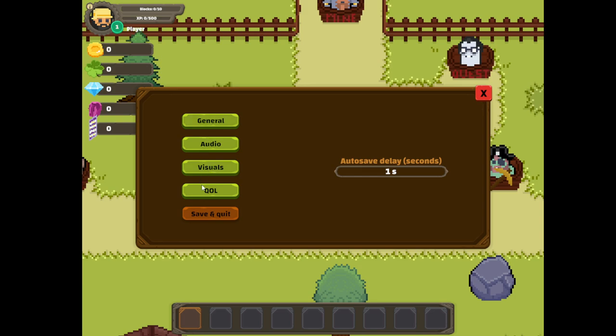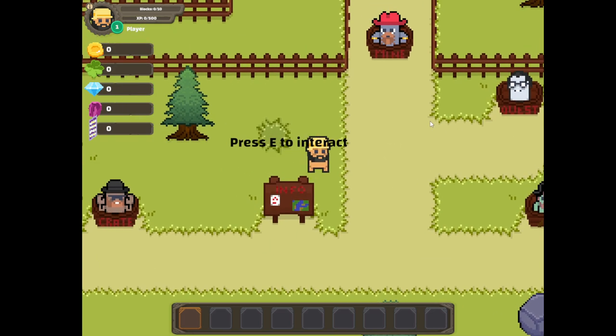We also have options like general, which gives us autosave delay — I set it to one second because that's most comfortable. We have audio and visuals: screen shake, explosion particles, block break particles, and also auto reset mines. I'll turn on auto mine too because that's a good thing to have.